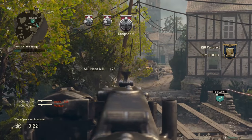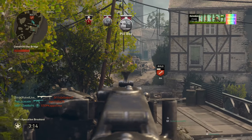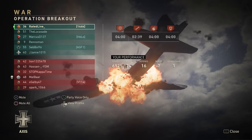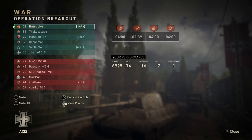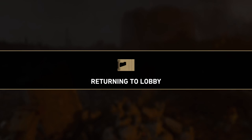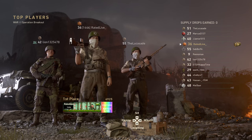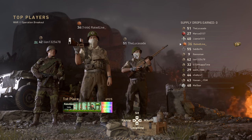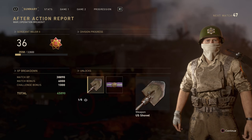Now we're hopping into a game and I'm going to show you the MG turret method on the second half of Operation Breakout. It also works throughout the whole of Operation Breakout — you can jump on any MG turret in the war game and get the double XP. As you can see, I got 74 kills with nearly 7,000 score, which is literally 100 points per kill, so I was technically getting double XP the whole way through. If you're doing this both sides, you're going to be getting around 14,000 XP just from the score alone, without the challenges and the XP glitch. I got around 45,000 XP just from one half of one game.